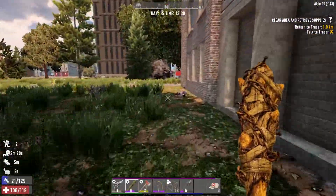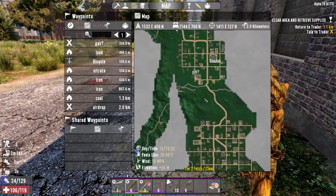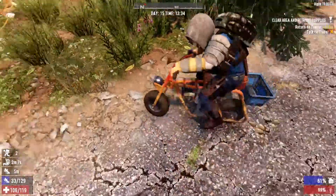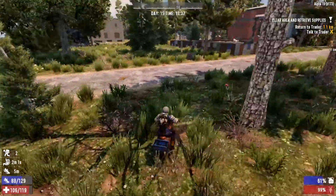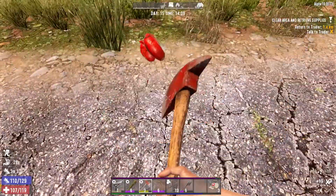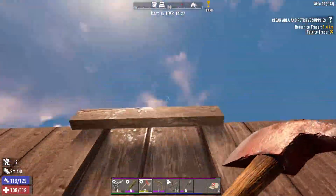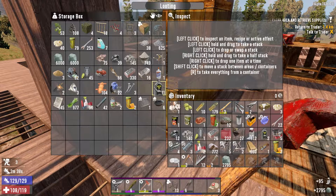Let's get back to the trader. We're not too far from her — oh, that's right, she is down south. We did come back up to home. Well, let's just go home and turn this in tomorrow. Although it is only 1:30. Now we've got to start the farm. We've got 12 flesh, so that's enough to make another farm plot at least. I just need some clay and some nitrate.